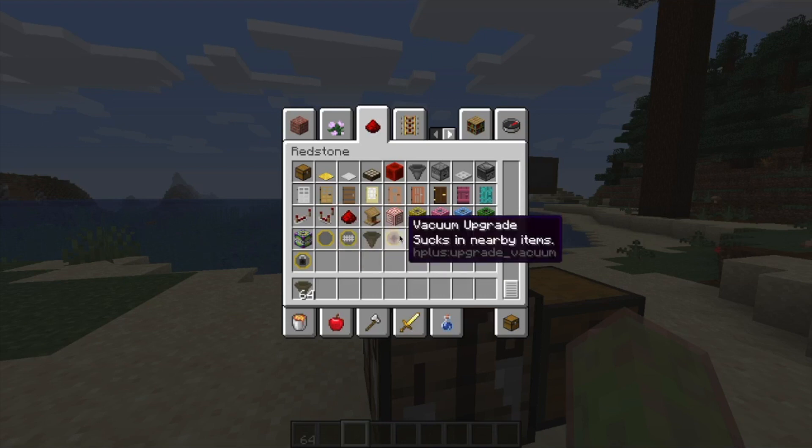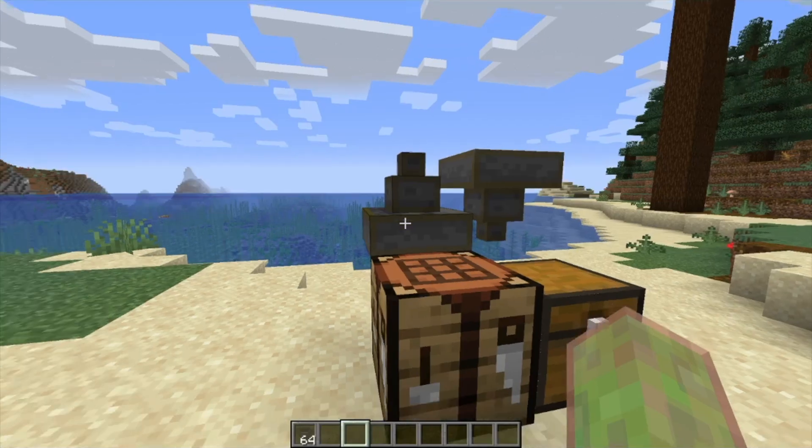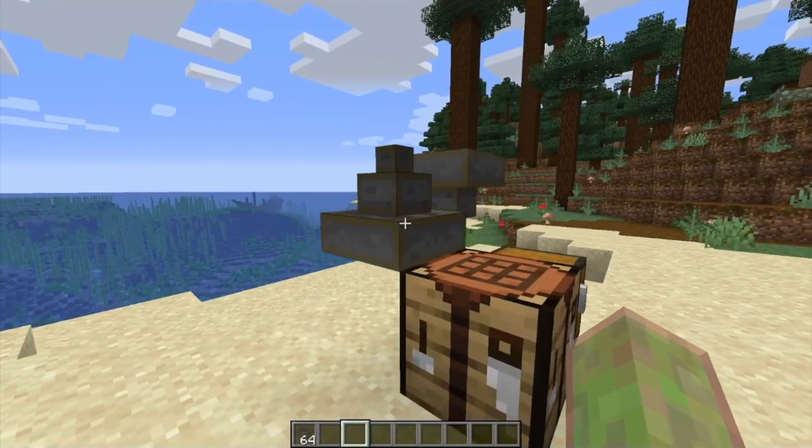The upgrade system lets you upgrade all your Hopper Pluses using a set of various upgrades, including all of these: a filter upgrade, a vacuum upgrade, two tiers of speed upgrades, a stack upgrade, a void upgrade, and a lock upgrade. They're all super useful, so I will go through each of them now.